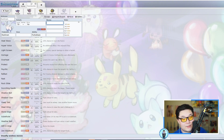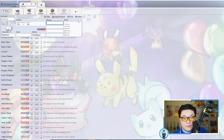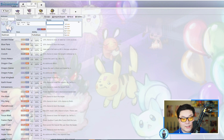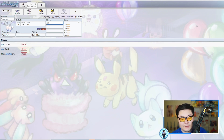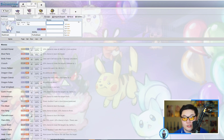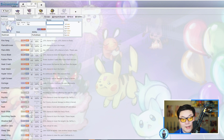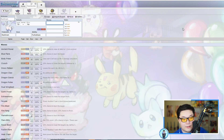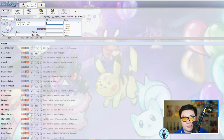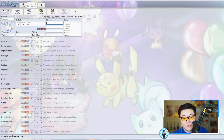One thing about Reshiram is it's a special attacker, which is huge because it doesn't get special Flying moves — if you want Airstream you'd have to run Dual Wingbeat, which isn't great on a special attacker. It also lost Tailwind this generation, like Zekrom, which these Pokémon had in Generation 7 but Tailwind is no longer a tutor move, which is very concerning for their support utility.